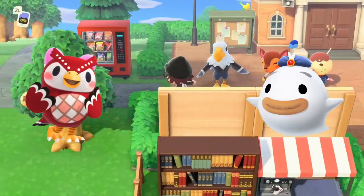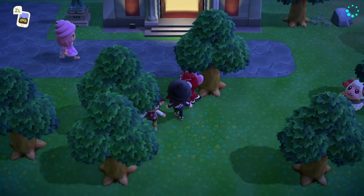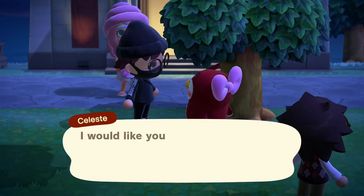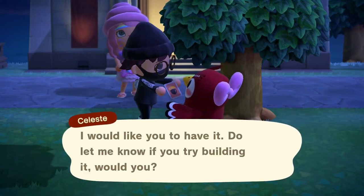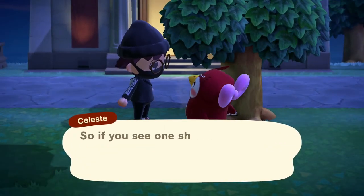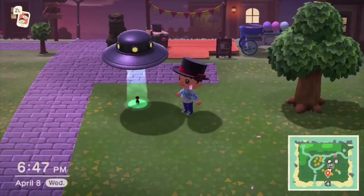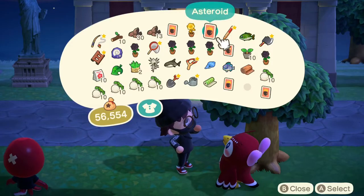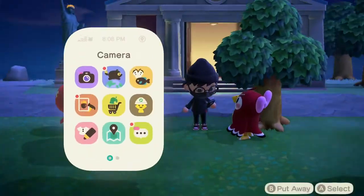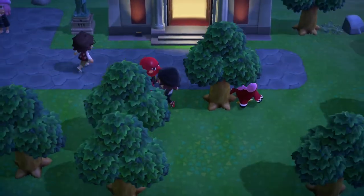Wisp and Celeste don't follow a set visit pattern and show up randomly throughout the week. Celeste is Blathers' sister who roams your island and typically shows up during meteor showers, though she's not guaranteed during them, and having Celeste doesn't guarantee a meteor shower either. When you talk to her she'll offer a DIY recipe for an astronomical project — always unique and some of the best items in the game, mostly requiring star fragments. In past games Celeste had a stargazing observatory, which hasn't made it to New Horizons yet.